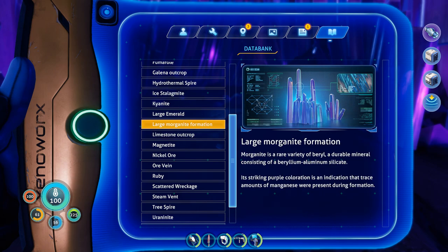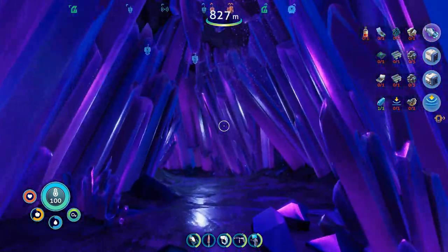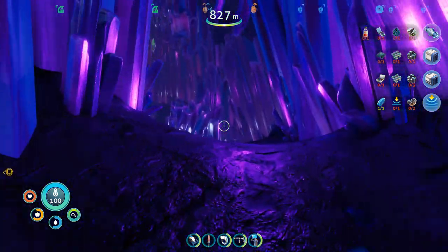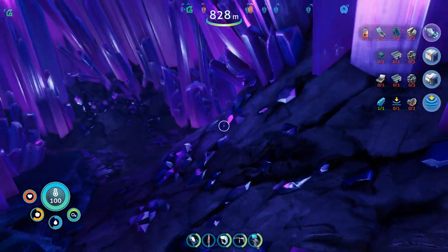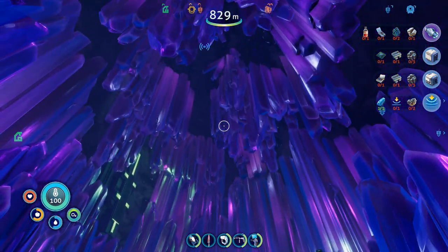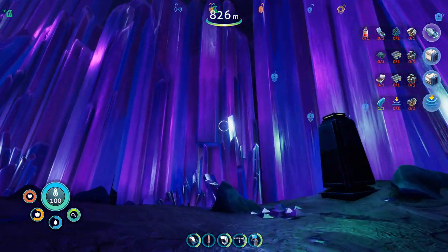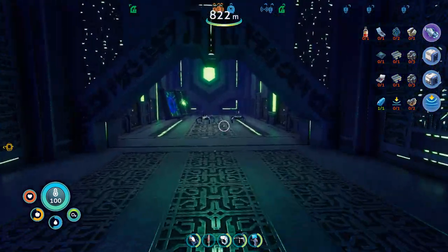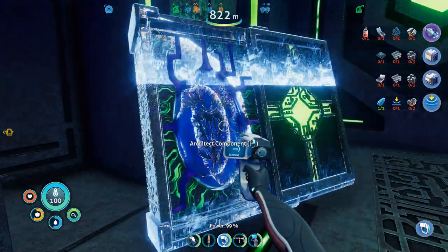It's morganite — a variety of beryl. It's just raining down on me, heck yeah! I like that detail. This place is so cool. Sorry if I'm quiet, I'm just taking in the sights. There's like an Elden Ring cave like this I think. Oh hey, little bots — you're my friends. What is this? Oh, architect component!